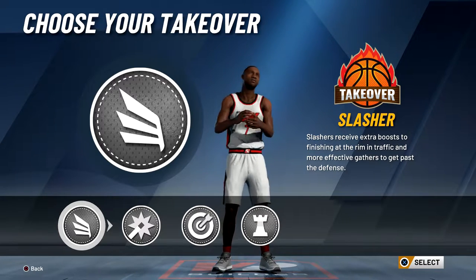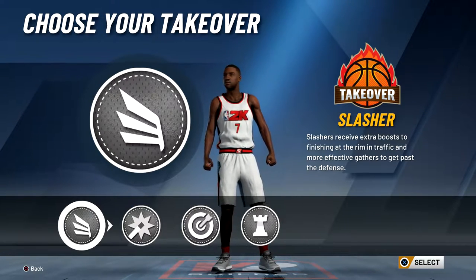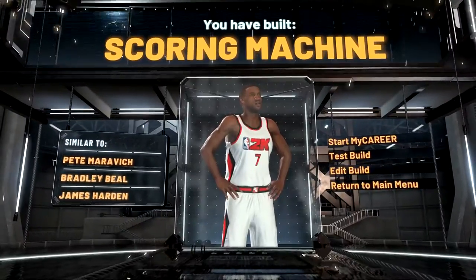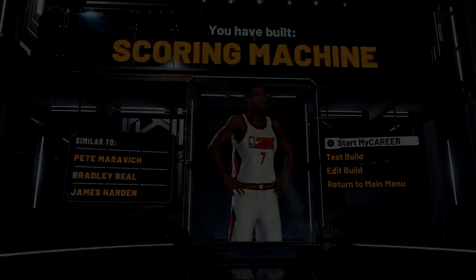Playmaker is pretty fun, it's decent but not the best. I went with slasher because it fits my playstyle the most and it's the most fun, so I'd recommend either slasher or sharpshooter. As you can see when you make this build, it is called a scoring machine. Anyway, that's how to make the build — let's get right into the video.